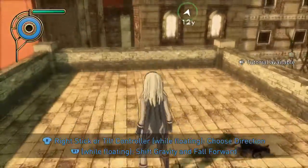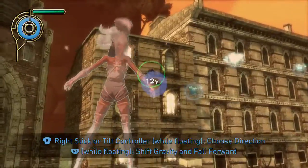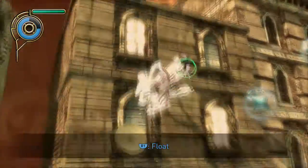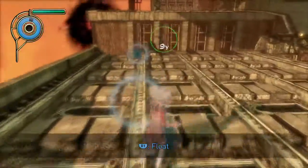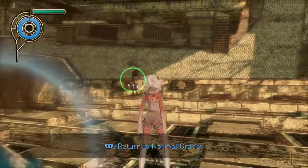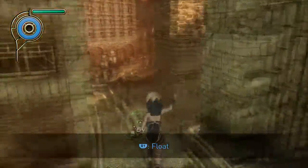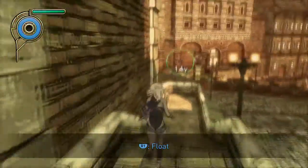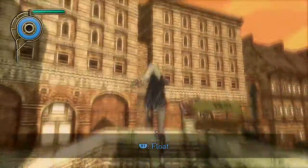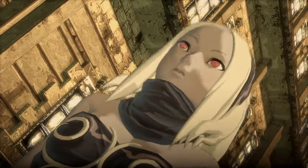Right stick or tilt controller while floating to choose a direction, and then R1 shifts gravity in that direction. I'm guessing the gravity mechanic has a limit. L1 shifts gravity back to normal. So you can choose to gravity-shift yourself to places, or just walk around normally — it's your game, you can do what you want.